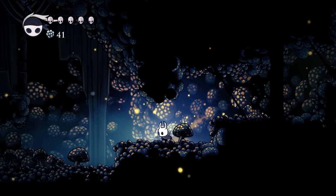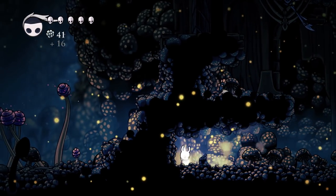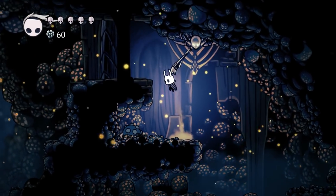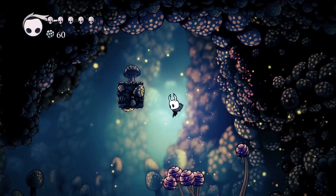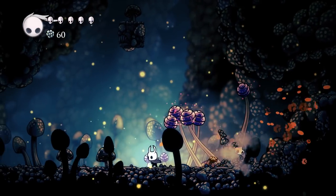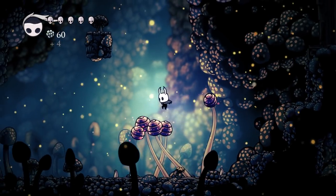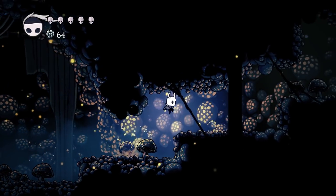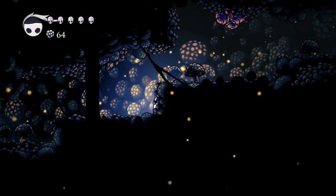And one more switch to hit — haven't hit this one yet. This lowers and puts you into the area where we found Cornifer earlier. This is just to the right of Cornifer's area. So again, we have looped all the way around and connected most of the Fungal Wastes now. We can take pretty much any path we want through the zone.